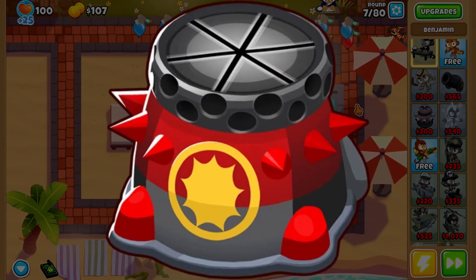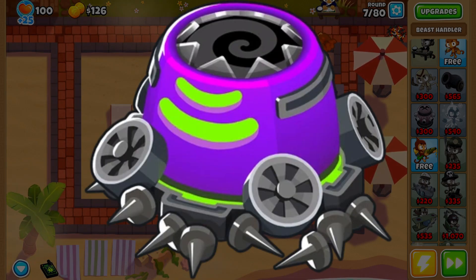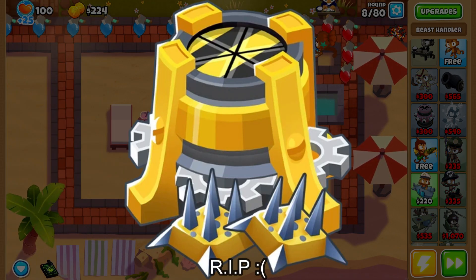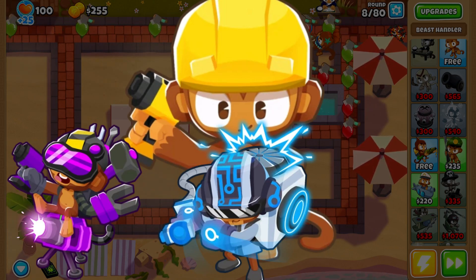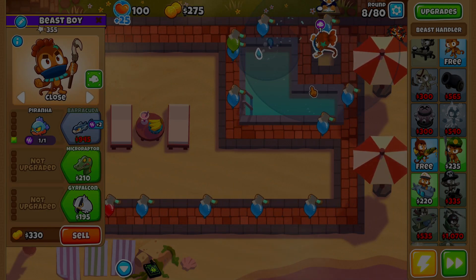For example, let's take Spike Factory. Spike Balls can function as ceramic cleanup late game, Spike Storm can help out against round 100, and Permaspike can act as cleanup or be your main DPS. Engineer: Sentry Champion can function as main DPS, Overclock increases the attack speed of towers, and Bloontrap generates income. And I don't think I need to explain Farm or Village.